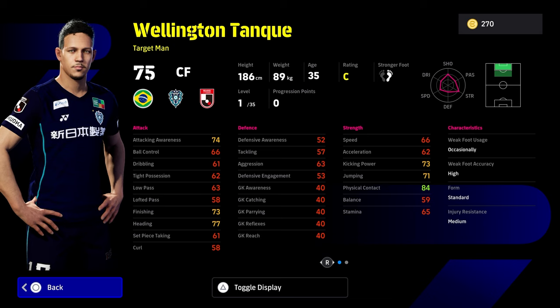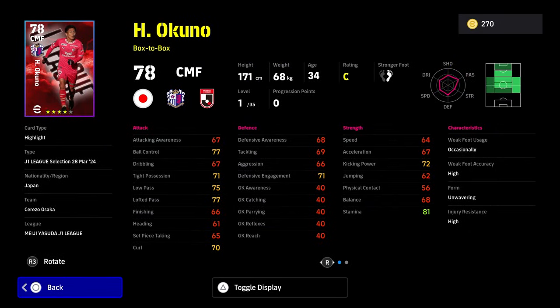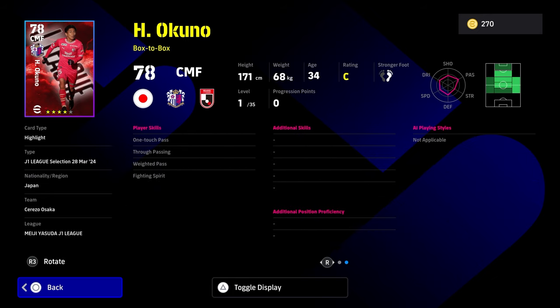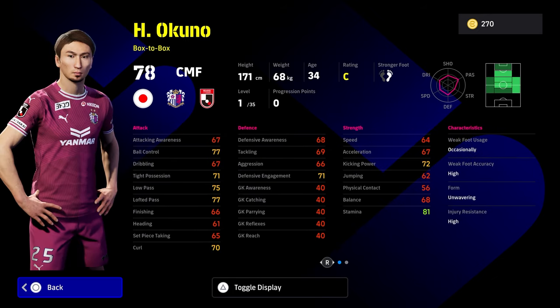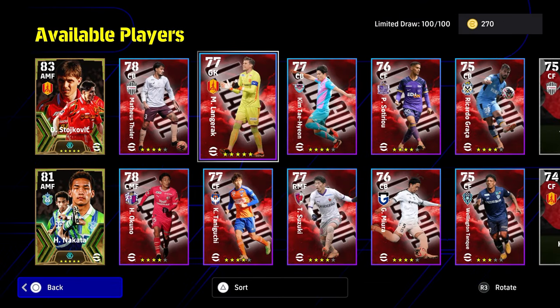You're never going to have speed with this guy because he's too slow, but as a target man, target men do have a place now in the game. You also have of course Okuno — this guy is pretty decent as a box to box. Just a simple player enough that if you don't get Nakata, this guy is pretty decent as well. But when you're talking about decent, these players don't even compare to standard GP cards such as Donnarumma for the goalkeeper or Mbappe or any of those.